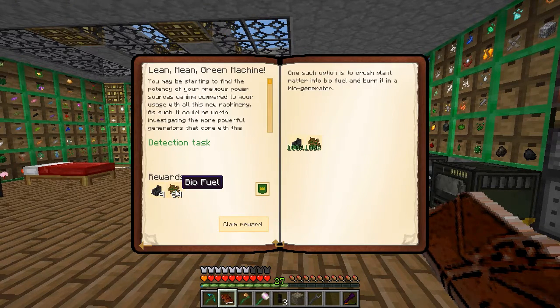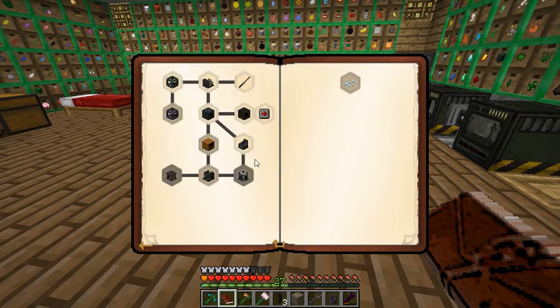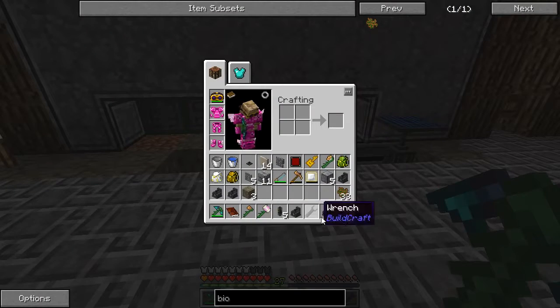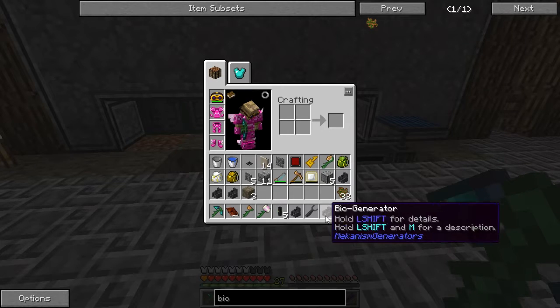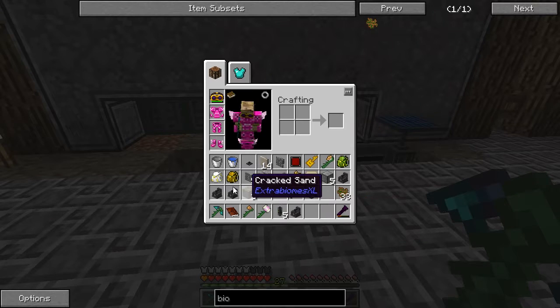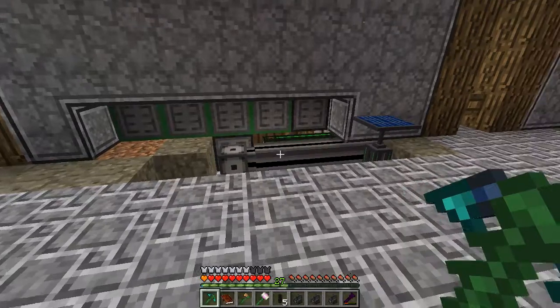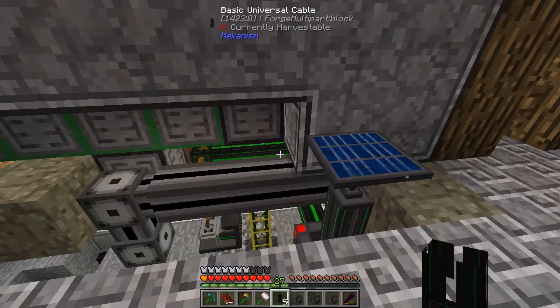We're going to get 64 biofuel - another four, nice. Let's see if I've opened up any other quests. Oh, I feel so silly - do you know what I did wrong? Apparently the pipes were not connecting to these. We've still got stuff stored in there. And if I dismantle them, they still keep all the energy - so we've got all these guys here already. The pipes go behind.